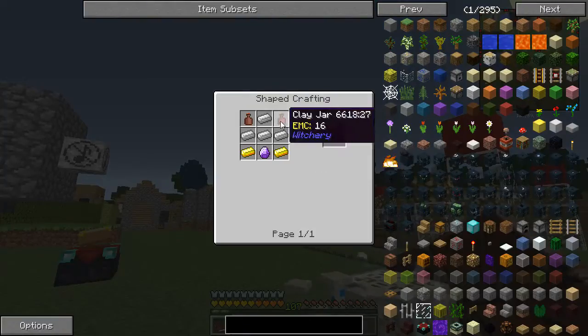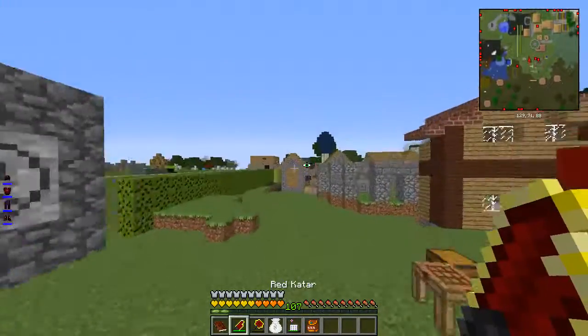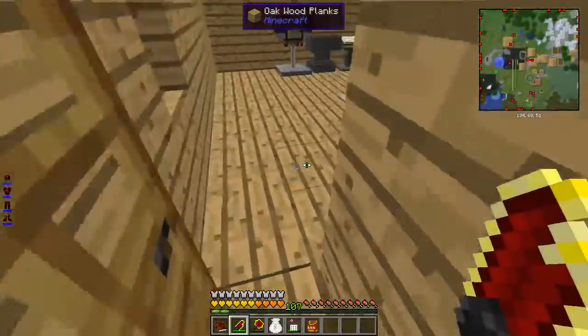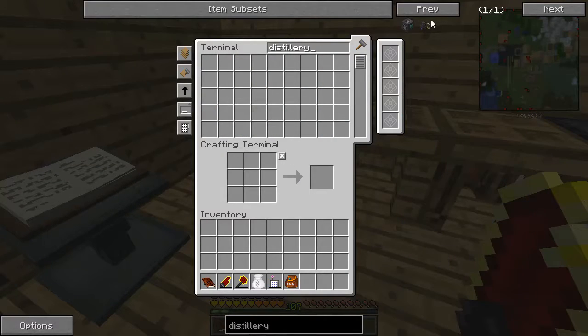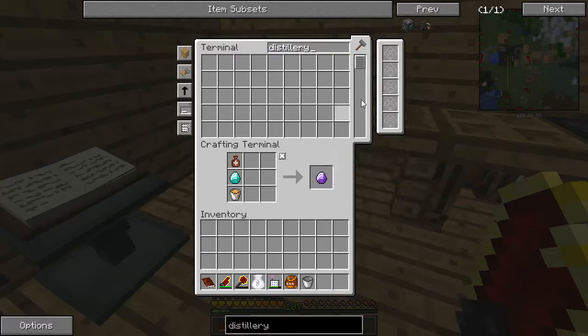I'll just fill it up just cause. We finish that - and now the real fun starts: distillery! Easier done than said. So this distillery - let's make a tombstone distillery. Done. Wait - that was weird. I have distillery, okay.